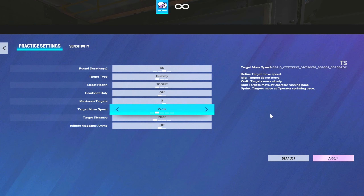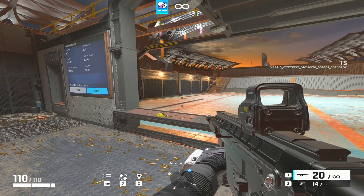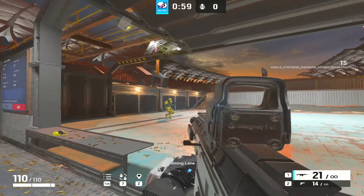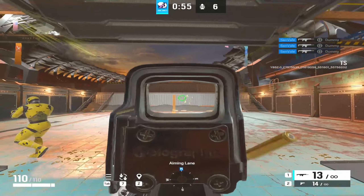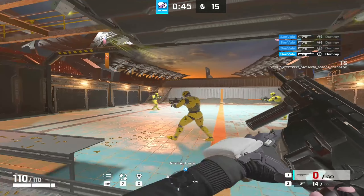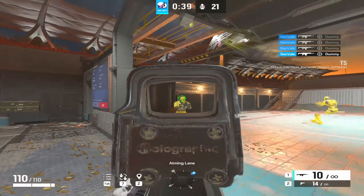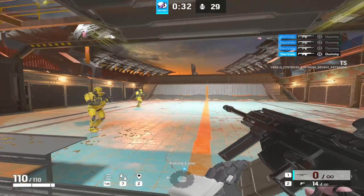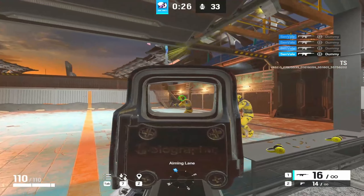Now let's go to level two. Level two: change it from idle to walk. This is how people are mostly going to be moving around while shooting back at you. This is good practice for shooting moving targets, and again, you want to go for single headshots as much as you possibly can. Just stand still, don't lean — it's about getting your aim down.